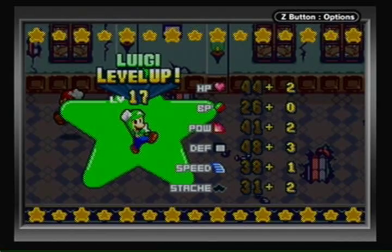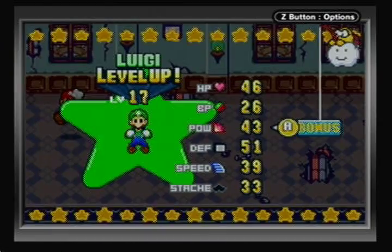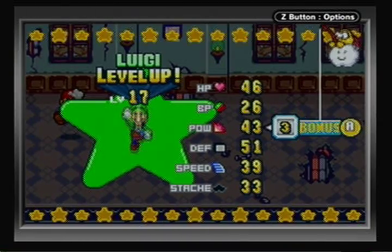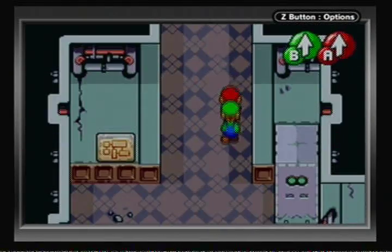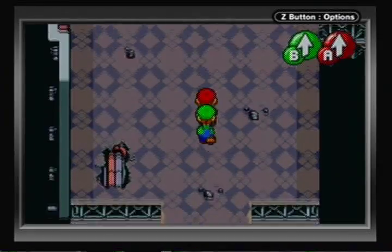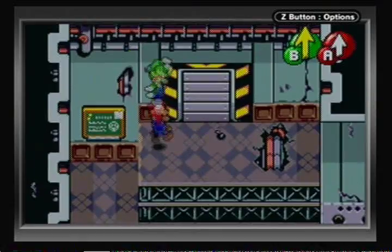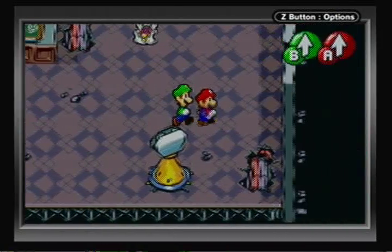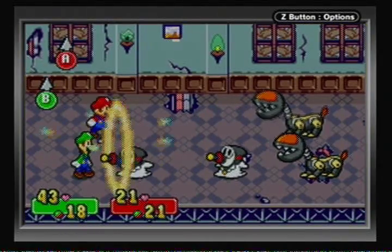I deserve level 17 for that because that battle kicked my ass! For Luigi's level-up, let's go with Attack Power — plus three, I'll take it. Up here: more enemies, more and more enemies. I know what's up there — that's the next major thing we have to do in Woohoo Hooniversity. And here's some new enemies — pretty cool.